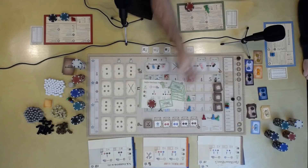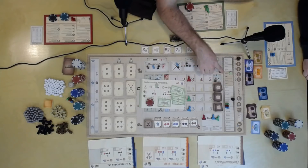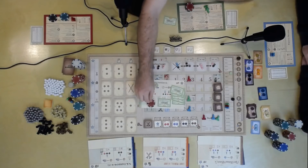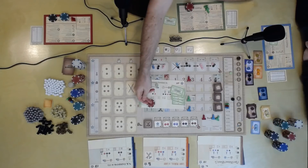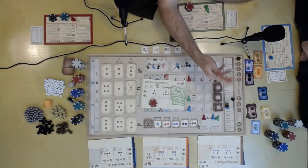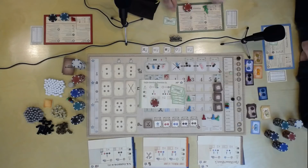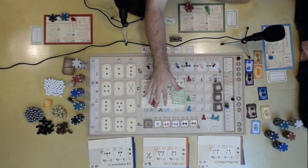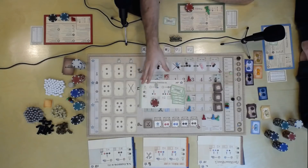Joe later on his turn in a future stock round could buy the 20% by paying $35 twice. So when you start the company, you decide what the company is worth. I'm deciding that this company is worth $35 a share, which is why $105 went into the company — $35 three times. Joe could buy the 20% and put $70 into the company. Emily could buy a 10% and put another $35 in. Then in future phases, the company is going to use its money to perform actions. Your money as a player is basically used to buy and sell shares, and the company's money is used on the company's turns to buy resources, produce goods, and sell them to market demand so that it makes money.